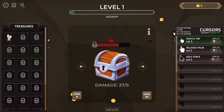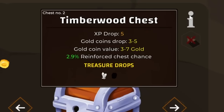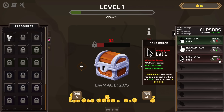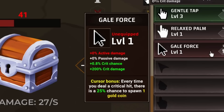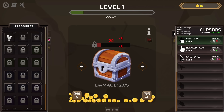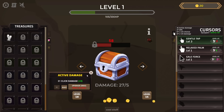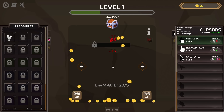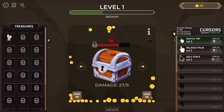We're back to opening chests in a very reasonable time. This chest also has a chance to drop an additional treasure — probably whatever is needed to upgrade the Galeforce cursor, which has a lot of crit damage but needs crit chance. I'll stick with the cursor I have for now and give some more active damage clicks, doing 31 damage per click. These chests have no chance.